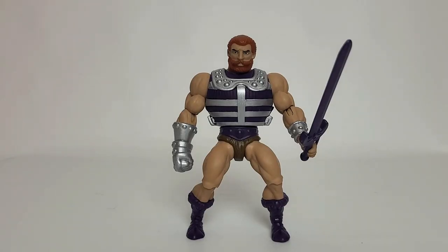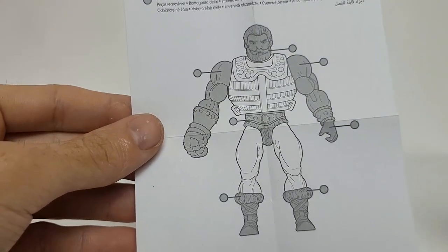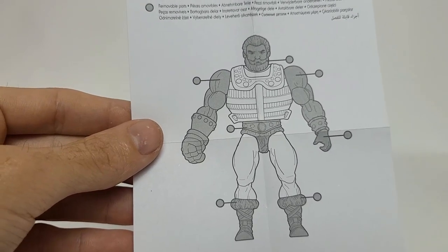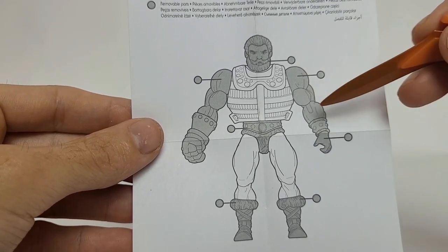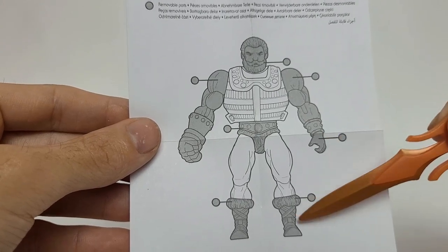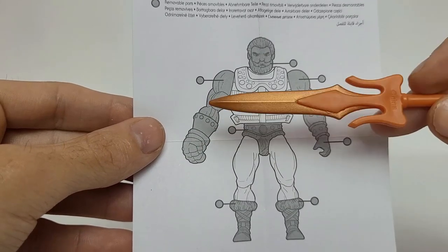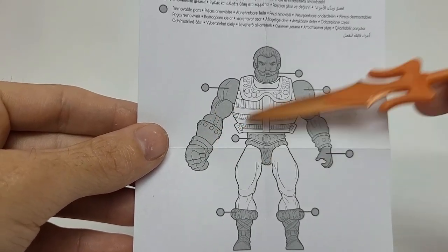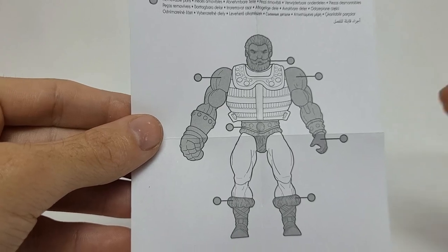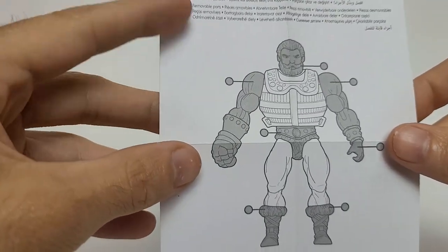Before we get started with the character, let's take a quick look at the little instruction sheet. It shows you where you can pull him apart — he pulls apart at the arm, the wrist, and the feet. But he does not pull apart at that fist. I even tried it and it doesn't come apart, so you won't be sharing Fisto's fist with anybody else unfortunately. That's a womp womp, but it is what it is.